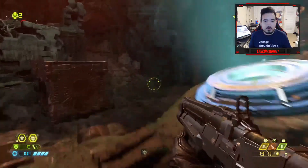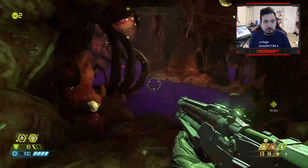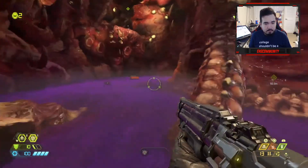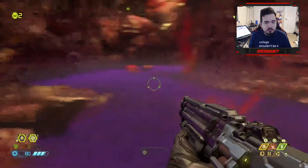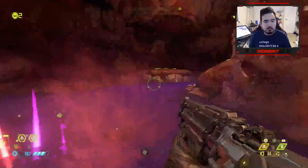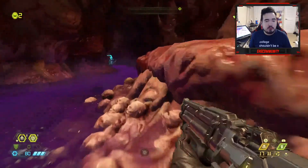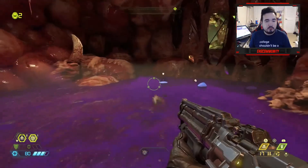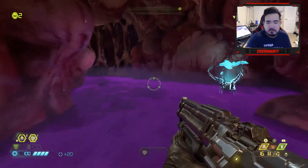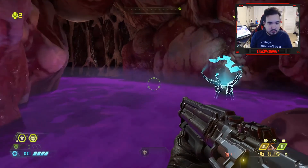We need to obtain a power cord — we gotta go through here. Stupid tentacle, leave me alone. Got a health pickup up here. Let's see what else we got.